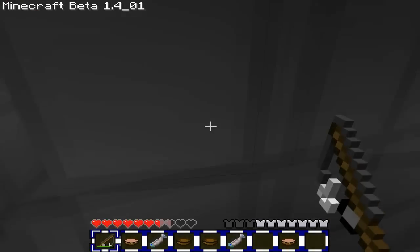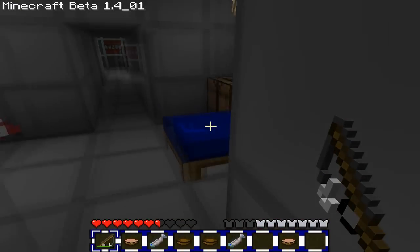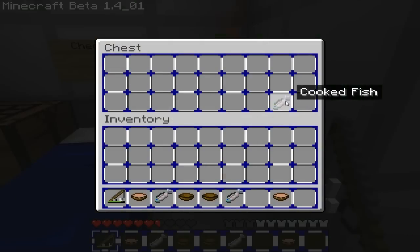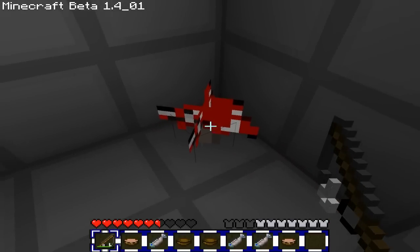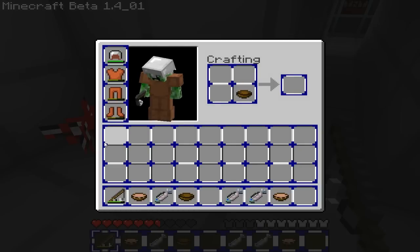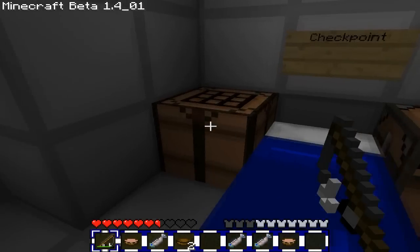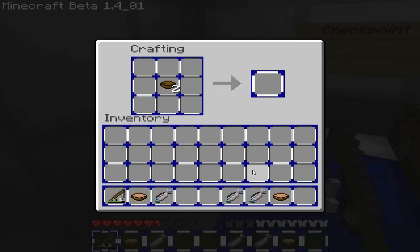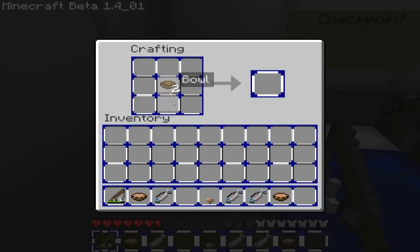Oh my god, I don't even know where the end is. Here's the end! Do I have to set the spawn again? You take the apple and I got the fish. You want to grab that mushroom? How do you make mushroom soup? You put the bowl in the middle, bottom one. There we go — bowl in the middle. Then you put a mushroom above that, and then another mushroom above it.